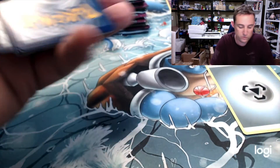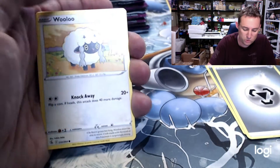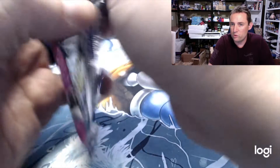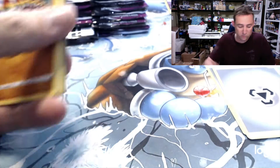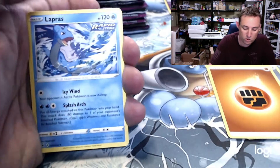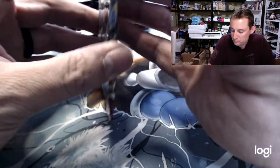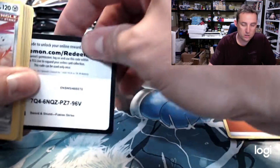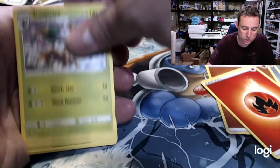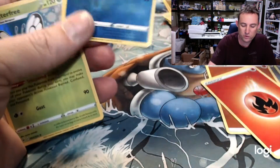Here we go, here is Fusion Strike. We're missing three cards from Fusion Strike, one of them being the rainbow rare Mew V-Max. If we pull it in this video, comment 'rainbow rare Mew V-Max' in the comments and I'll do a giveaway. Last of the Fusion Strike for the first Lucario box — Trevenant. Cool looking card.